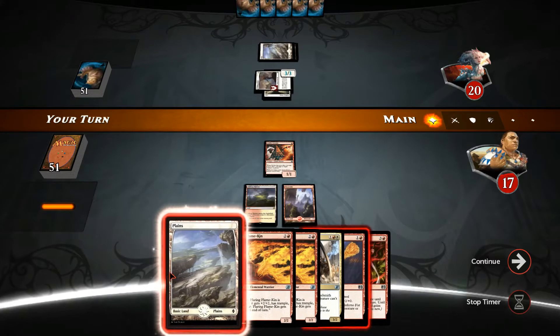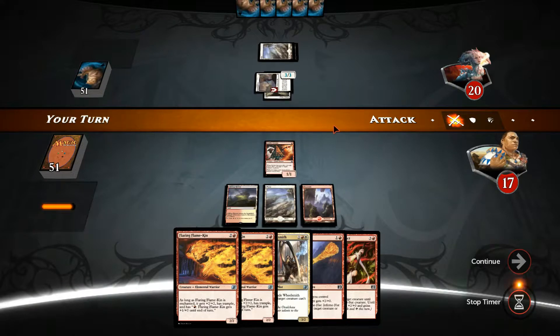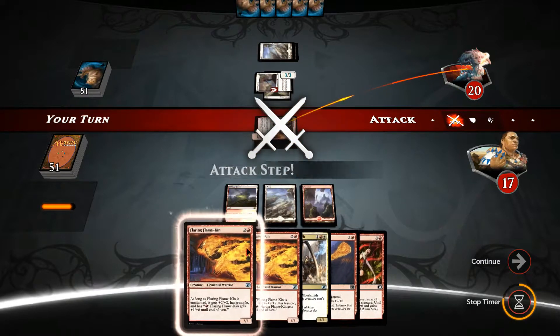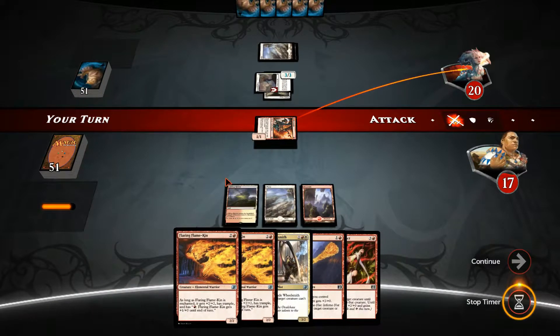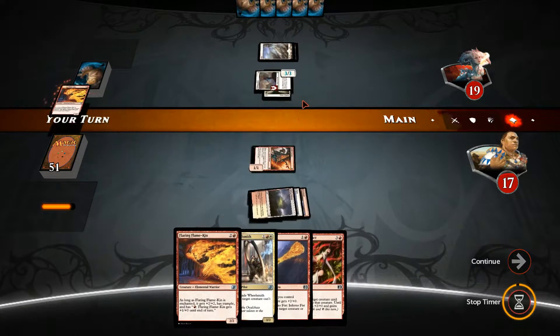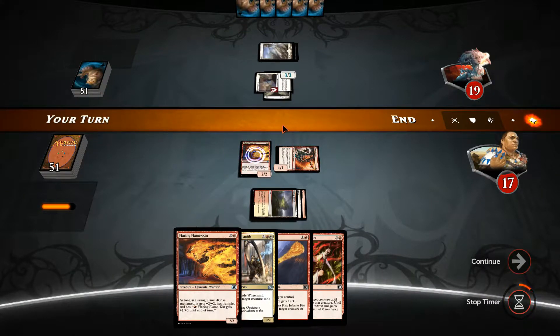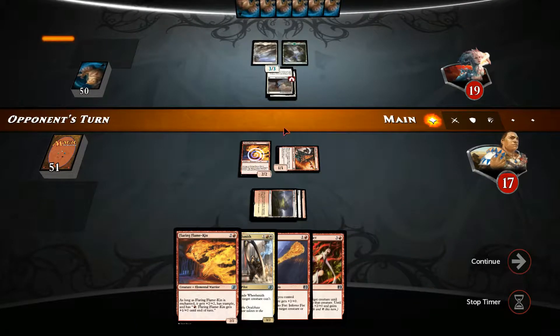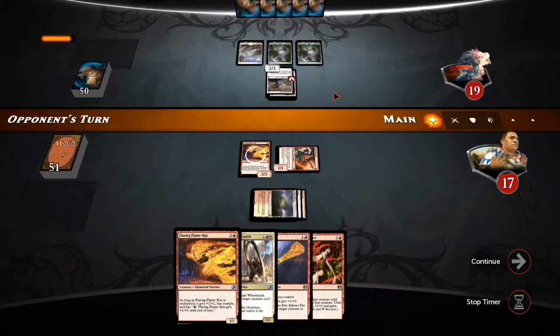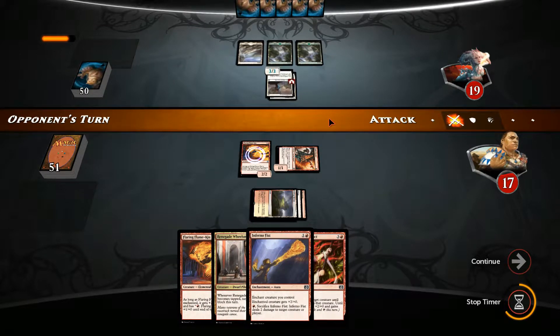We do get the mana we need, so we're going to hit him for one and then cast our Flaring Flamekin. We just have to hope that he doesn't have any instant speed removal like Twin Bolt or Reprisal to deal with our Flamekin. I think he also has Reclamation Sages in his deck, which is definitely not optimal for our enchantments.